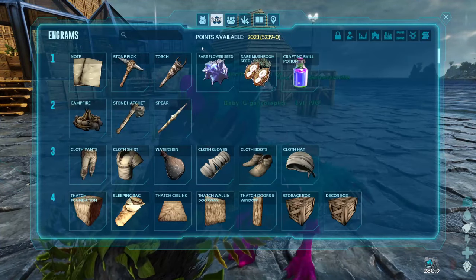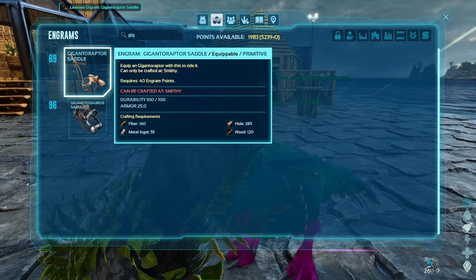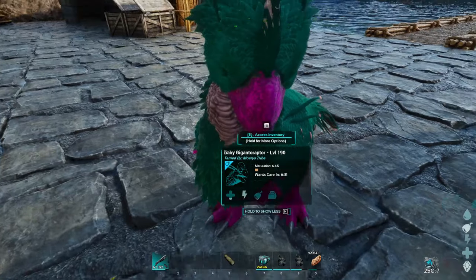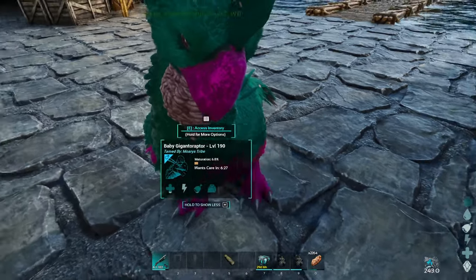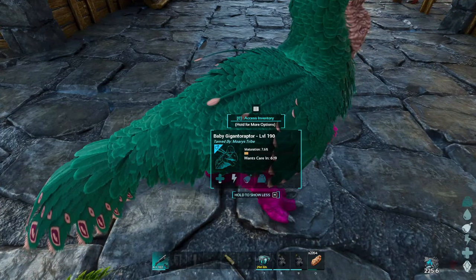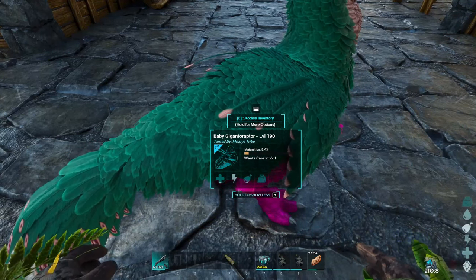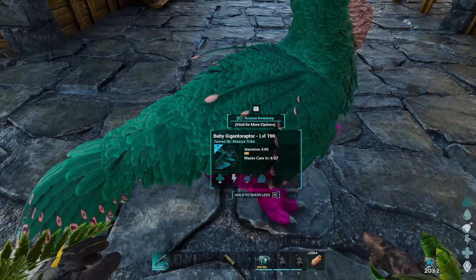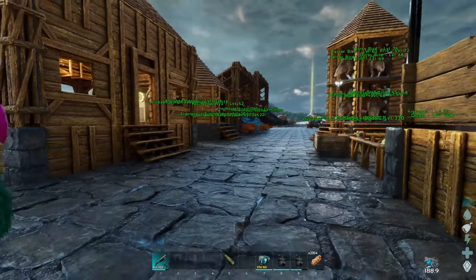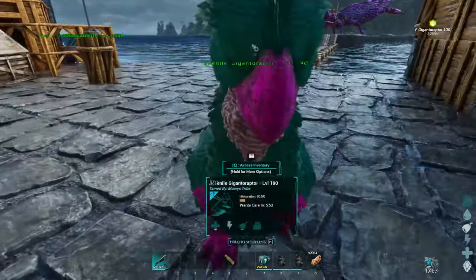Do I need to learn your saddle? Gigantoraptor saddle — crafted at the smithy, I have everything for that. But look at you, you've even got a little — what are they called? Turkeys and male chickens have them — gobblers, that little inflatable thing on the front of their neck. I've tested my imprinting settings on Yutyrannus, Therizinosaur, and Argentavis, and they're good. And he just turned into a juvenile, so I will be back with the saddle.